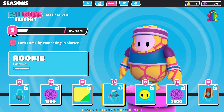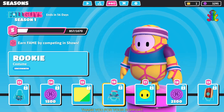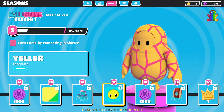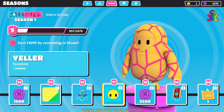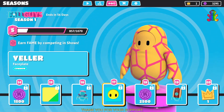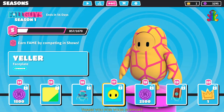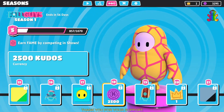Level 15 you get a rare color called citrus blast, which is like a green color. Level 16 you get a rocky costume which is uncommon and very cute. Level 17 you get a face plate — as you can see on my character, it's the circle thing on the face. Level 18 you get 2,500 kudos currency.